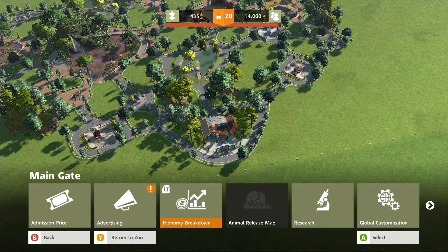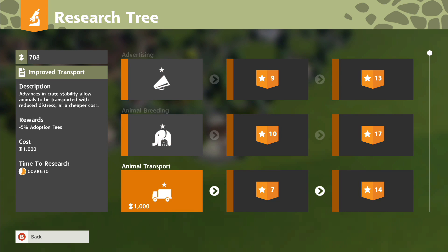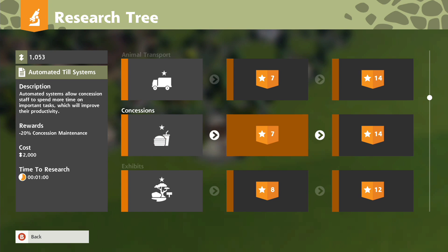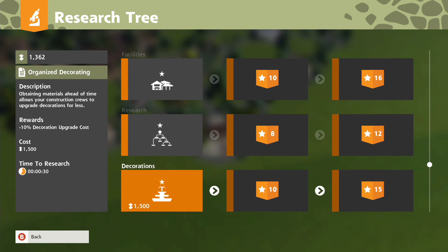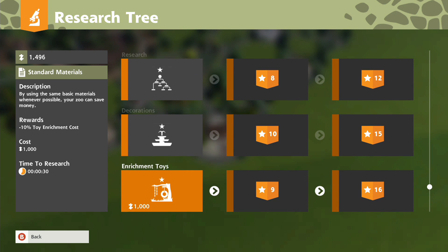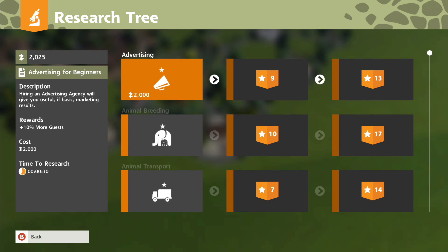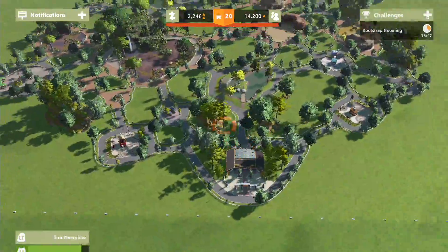What can I do here? Can I research things? Animal breeding, animal transport, concessions... What can I get that gives us a boost? Research - okay. Decorations, enrichment toys - by using this you can basically save money. Well that doesn't help me now. 'Eat the wild - use your construction crews to build smarter and deeper.' None of this really helps me at all.